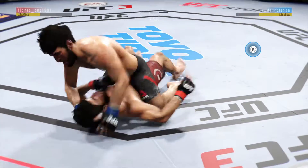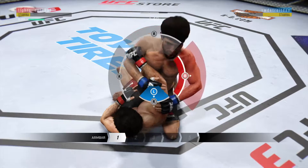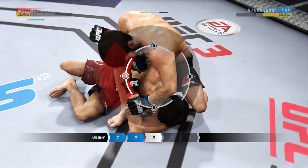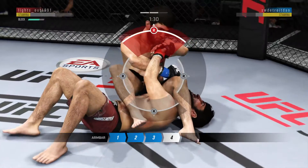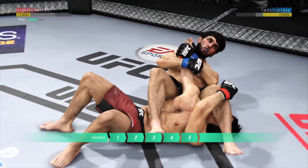Excellent movement on the ground here, constantly moving, constantly staying busy. Oh, he's got an armbar! He's in full mount here and he's looking for the armbar. First thing he wants to do is secure the arm, tie it up. Then he wants to scoot his hips forward, rotate the hips, throw his leg across his opponent's face, then sit back, break the grip.